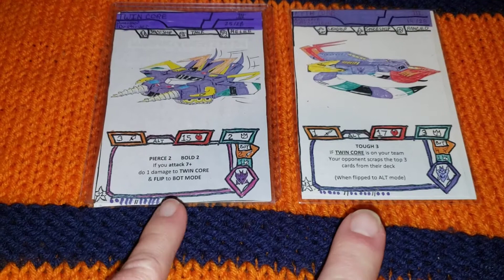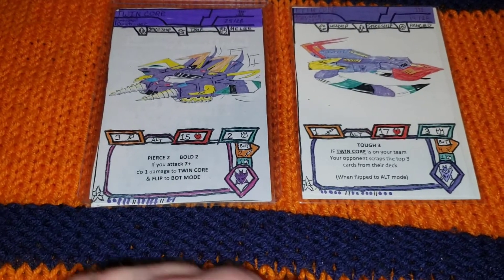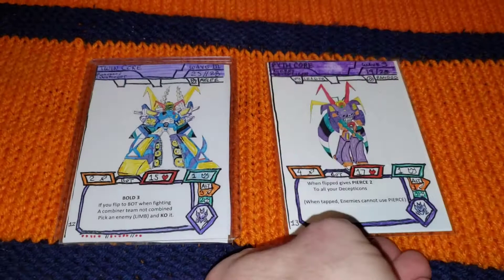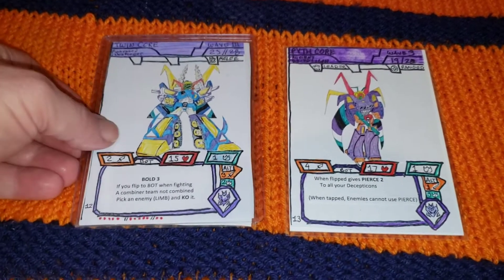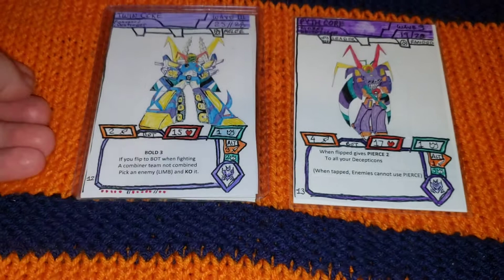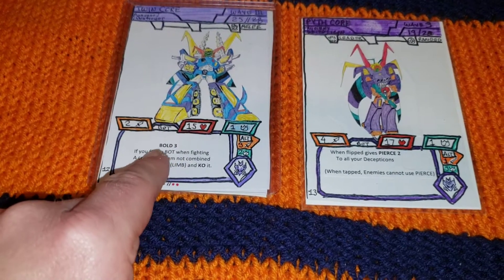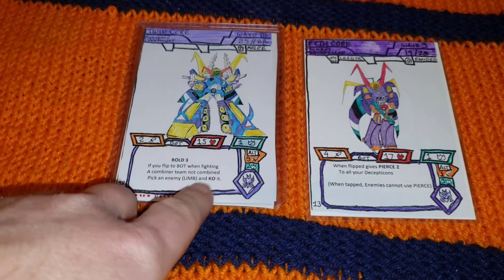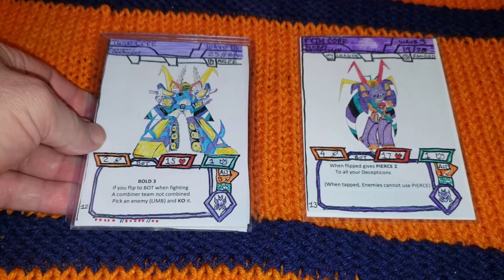Their health total is around 32, but their attack is very low. Twin Core's highest attack is three, only two in bot mode. Pith Core has the most at four on his bot side. He does have pierce and the ability to nullify pierce in this mode. I want to fix Twin Core's verbiage — when battling in this mode, if I get seven attack or more, I can flip him over. It's a 'mother may I' — I don't have to, but if I do...